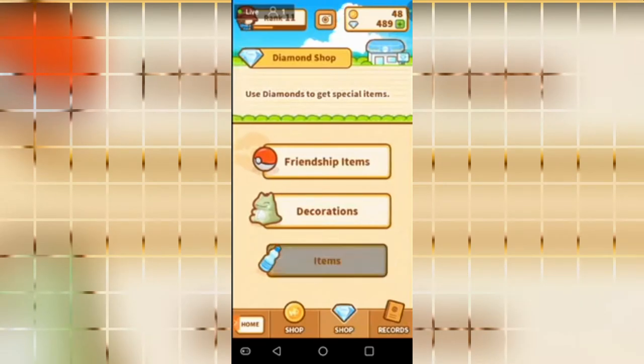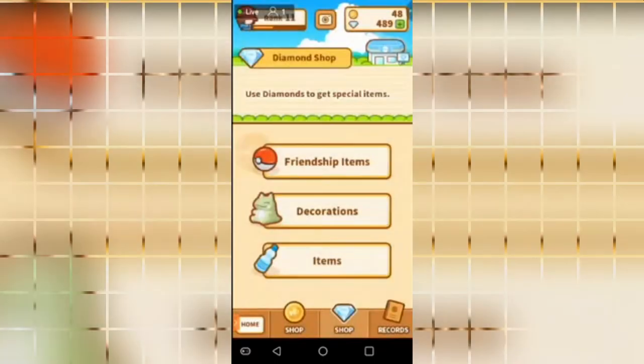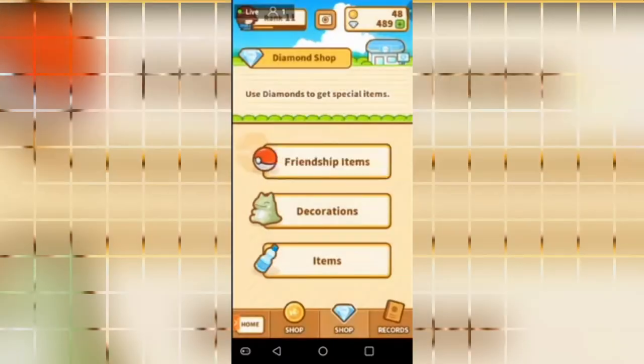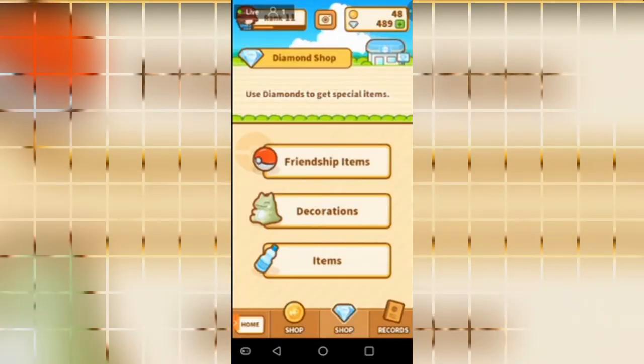Next up — Shop. This is where you use diamonds to purchase items such as Training Soda, Power-Up, and LP Restore — these are kind of like buffs throughout the game. Decorations include things like Kefuri Doll, Shaman, Cacnea, Sunflora, and all that stuff, and these give you little buffs as well. And last but not least, Friendship Items — these are Pokemon. I do have a Piplup, and these do specific things. For example, Piplup gives me a charge into my training power, which lets me do another training session with my Magikarp. Or Lightball increase for Pikachu, which gives you JP points by just clicking on Pikachu up on top.